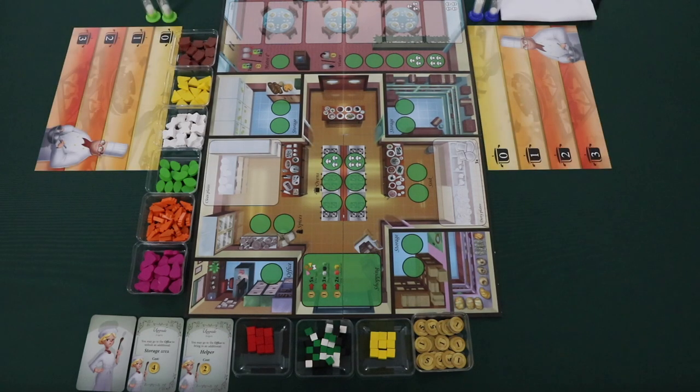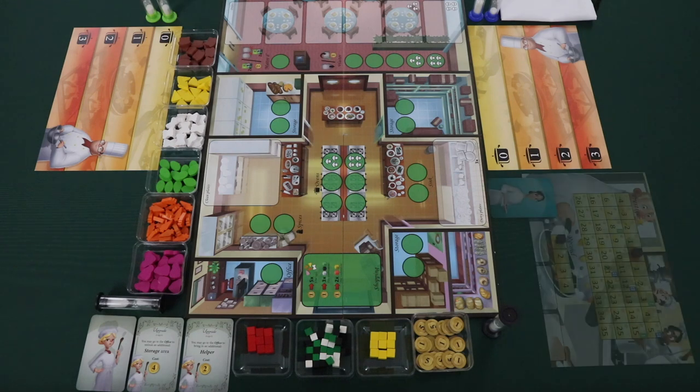Then give each player a player mat and two hourglass markers — these will be their workers. Next, choose two hourglass markers of an unused color. Place one of these markers next to the board; this will be known as the player's helper. Place one face down near the upgrades area — this helper can be unlocked if players pay for a certain upgrade. Then place the prestige mat on the side of the playing area, with one purple cube on the zero space of the score track and one on the first space of the round track.